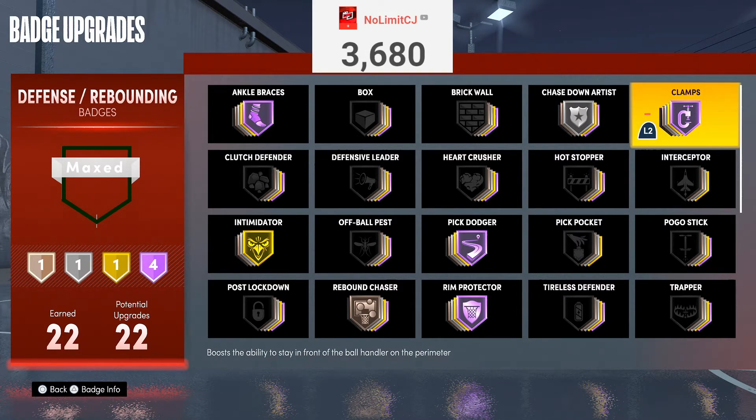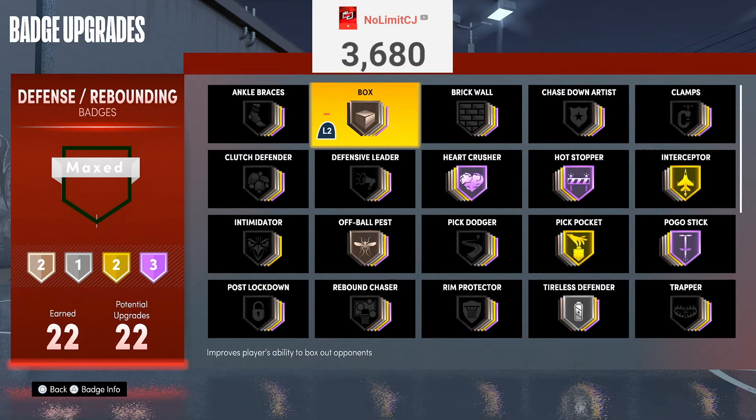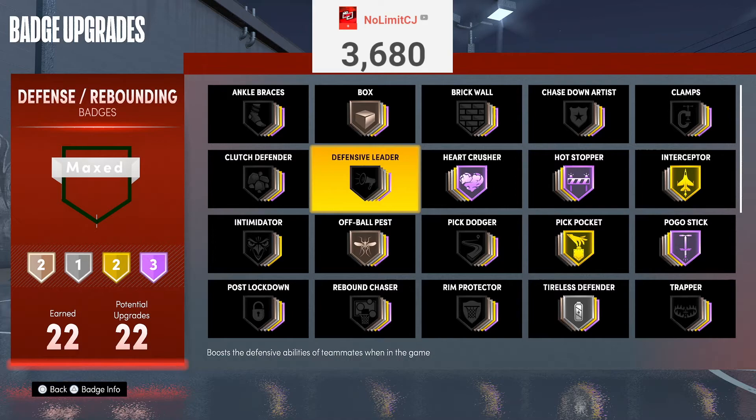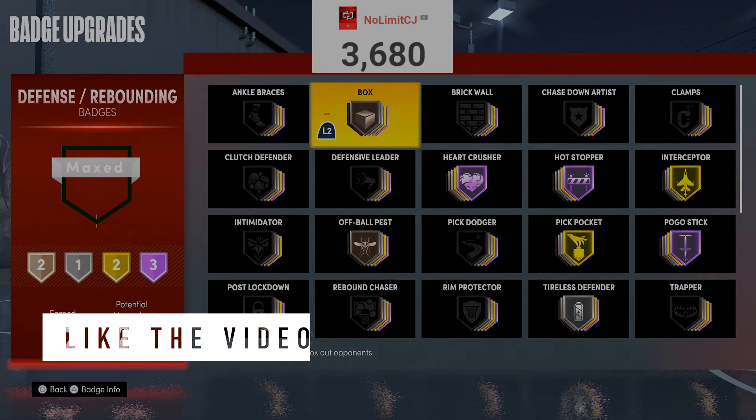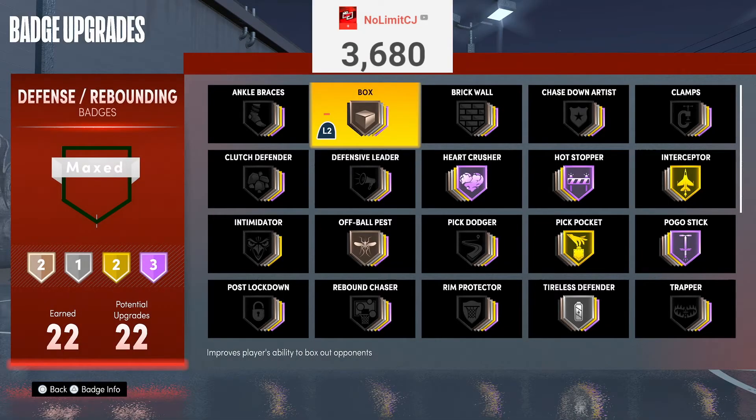Finally, Clamps. Clamps helps you stay in front of your defender — run it at the highest you can. Most of you should be at Hall of Fame with high perimeter defense. Clamps is your best bet to get bump animations, bump steals, everything — it just locks down your defender. I put Box on bronze to box out defenders and people trying to get the rebound. Box is not an A-rated badge because sometimes it's all about positioning — I've been out-rebounded by guards even with Box. But you cannot go wrong with it. This should be the first thing you put on your secondary list for defense, especially if you're playing big man.